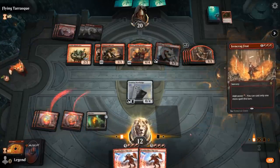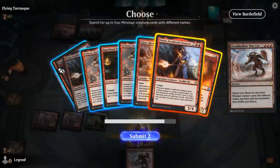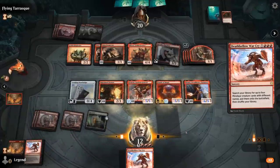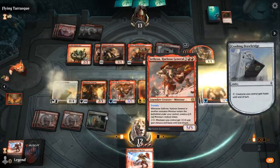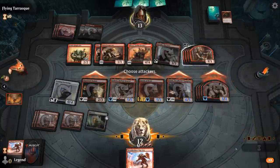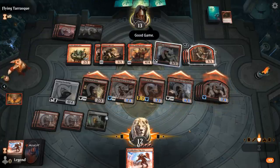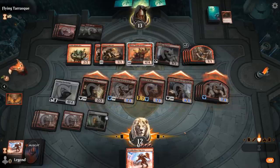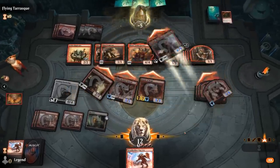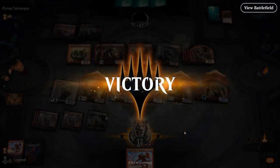There's only one way to find out if we have lethal — we smash. We're definitely not surviving if the opponent untaps. GG's. Opponent has 13 combined toughness but they would not have survived our attack. That was definitely a close one against Goblins.